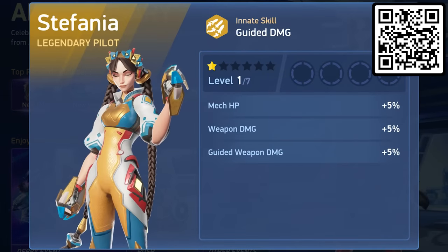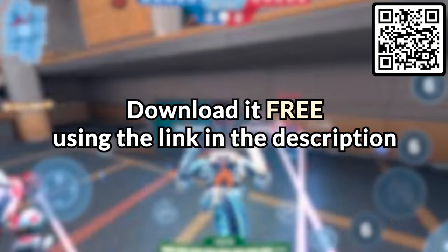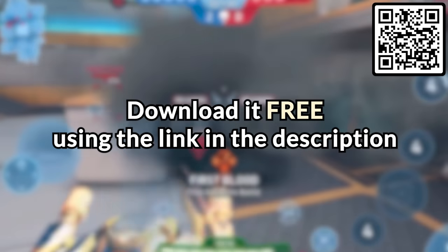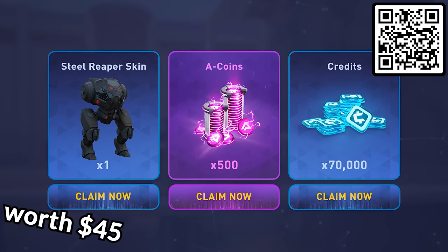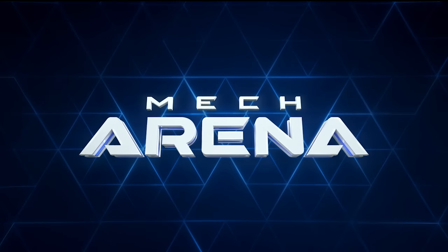Mech Arena is completely free on both Android and iOS. Use my special link or scan the QR code on screen and you'll receive a starter pack worth $45 containing the Steel Reaper skin, 508 coins, and 70,000 credits to help kick-start your game. Huge thanks to Mech Arena for sponsoring this video.